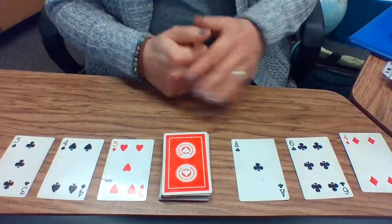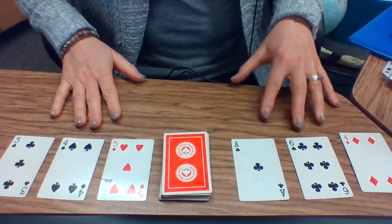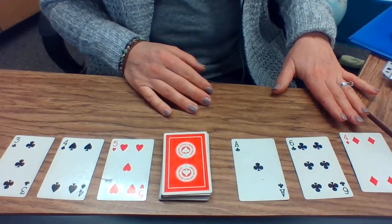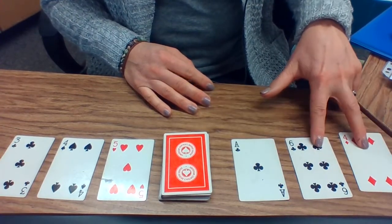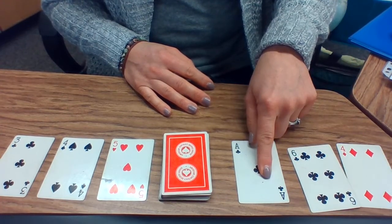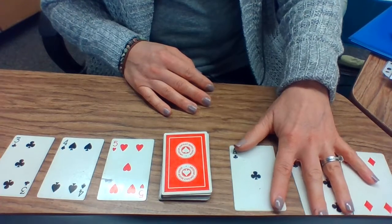So for example, this is player one, player two. If I look at player two's cards, I can see right off the bat he has six and four. Six and four make ten. And if I add one more, I have eleven. Player two has eleven.